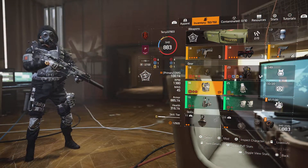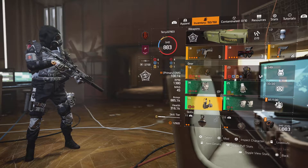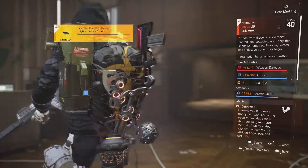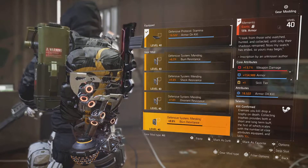Meaning if you're using Striker the way I am — using the chest piece to get 100 stacks instead of 50 — combined with Technician against shields, it's very effective. I also have Armor on Kill, which I'm going to switch out to make the build even stronger.